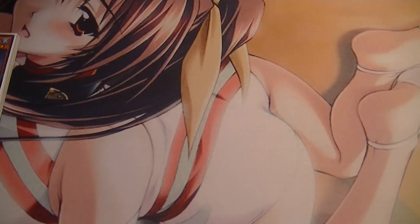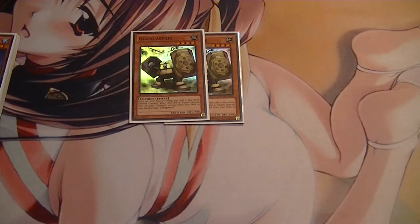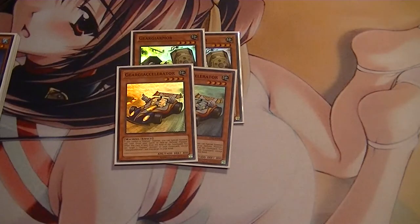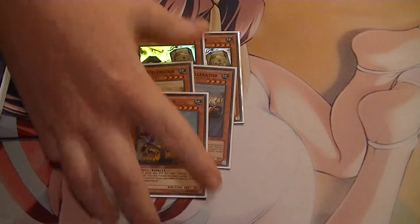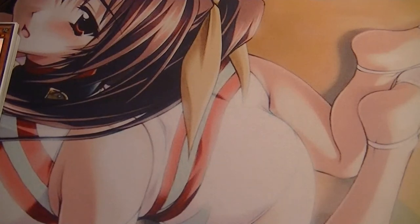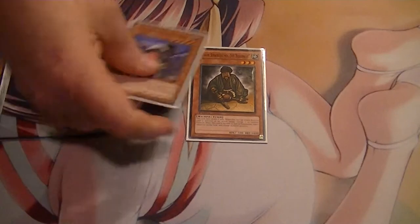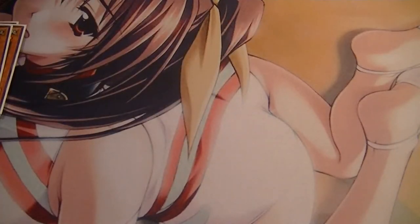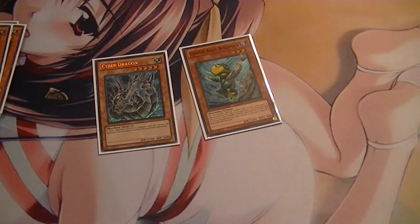For the Geerja part, I run two Armor, two Accelerator, and one Arsenal. For the Karakuri part: one Strategist, one Watchdog, and teched-in choices of Cyber Dragon and Birdman.